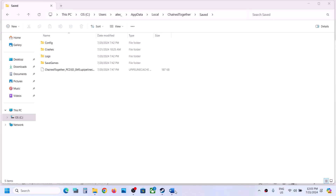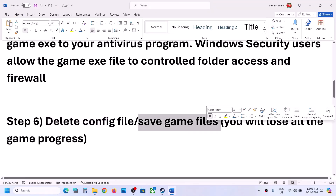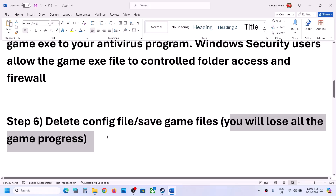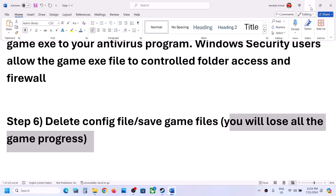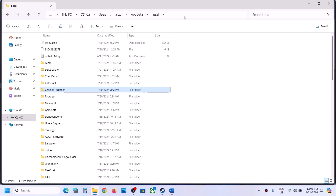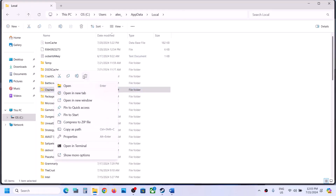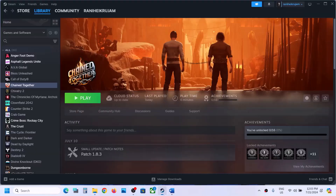If that does not work, you can delete the save game files — but be aware you will lose all game progress and have to start from scratch. If you agree, go back to that location, right-click the Chain Together folder, and click Delete. Once deleted, launch the game and check.